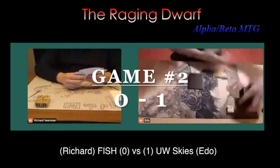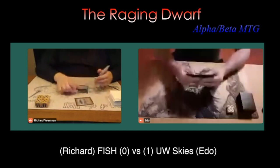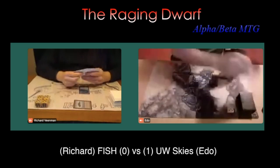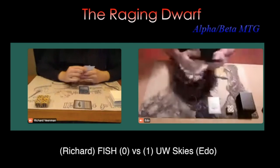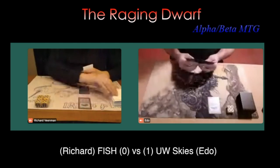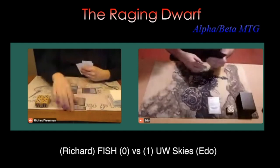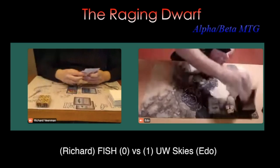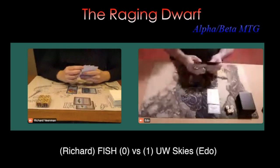Game number two. Can Richard bounce back? He needs a quicker start than we saw. And hey, this is a quick start — Merfolk of the Pearl Trident on turn one, one blue, a 1/1 Merfolk. And in the picture you see a Merman and a Mermaid. There is the Lord of Atlantis! This is exactly what Richard wants to do — this is your typical fish deck move. That means Edo is going to drop to 18.